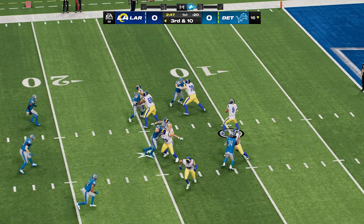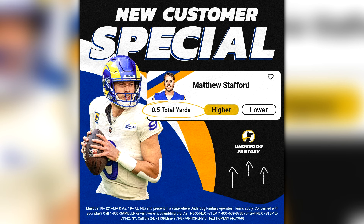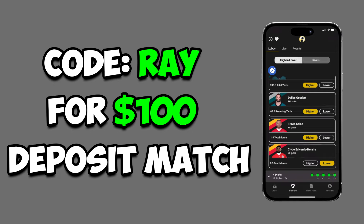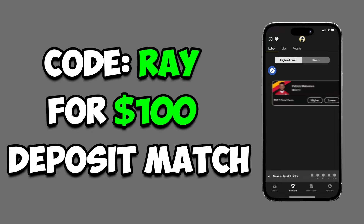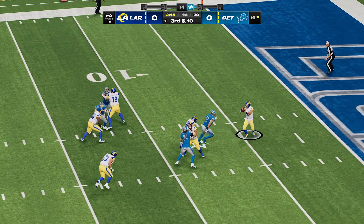Really quickly before we continue, I want to shout out today's video sponsor, Underdog Fantasy. With the playoffs being here, there's no better time to play pick'em on Underdog Fantasy because they give out free plays and free money to play with. For today's games they're going to give you a free play if you sign up — Matthew Stafford to get a single yard, meaning all he has to do is get one yard and the play hits. If you sign up using my code 'ray ray' they'll also double your first deposit up to $100, giving you $100 free to play with. You pick higher or lower on player stats, and if you get them right you can win some big money.